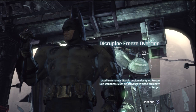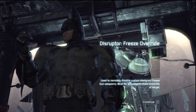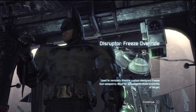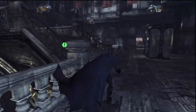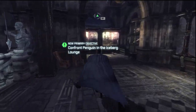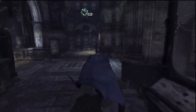So there it is — the Disruptor Freeze Override. Used to remotely disable custom-designed freeze gun weaponry. Must be activated in close proximity to the target. Sounds like a plan. So now we can get a move on and confront the Penguin in the Iceberg Lounge. Now that we've got the proper tools, we can go ahead and do that.